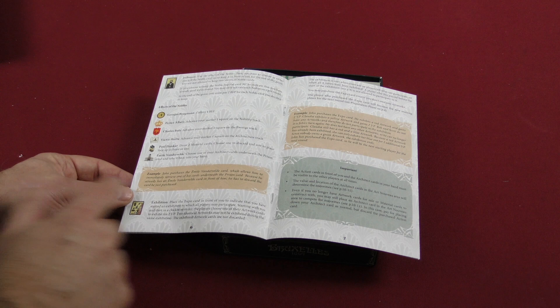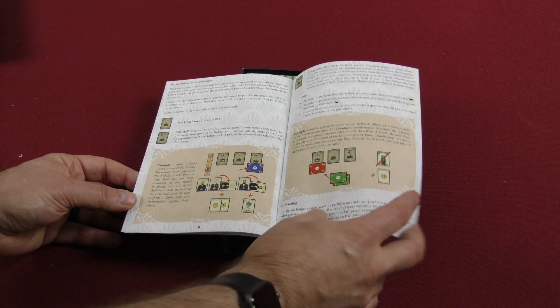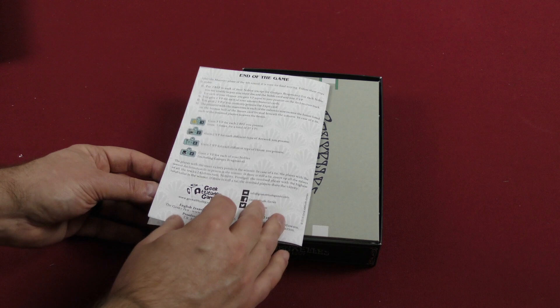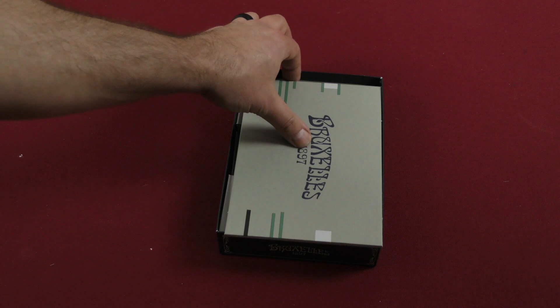We've got different effects of the nobles, with some examples for each, which is always nice. This box gives you some important information — the different actions in the different areas, along with examples of each. The majority phase, and then finally the end of the game. After the majority phase of the fourth round, it's time for final scoring, and there's a five-step process for final scoring. Most victory points is the winner, as you might expect.